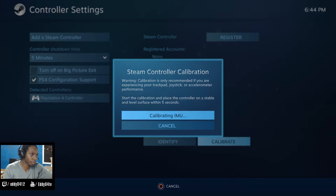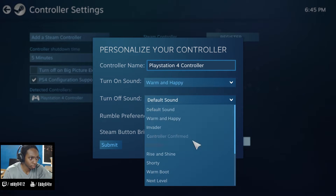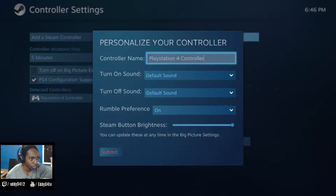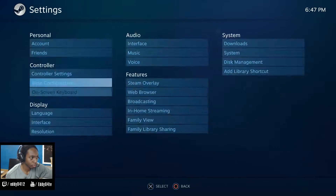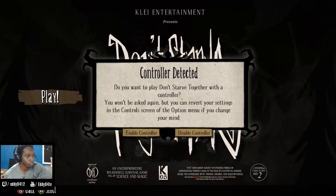The new Steam PS4 controller support also incorporates the gyroscope as an input, as well as the touchpad which can be used as a mouse. One awesome feature is that you can also keybind buttons on the controller, and the gyroscope sensitivity can be changed as well.